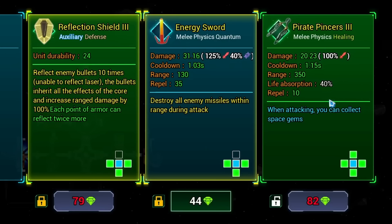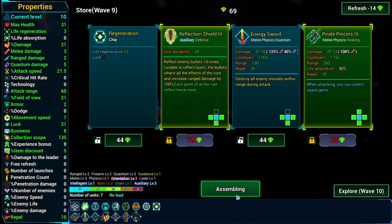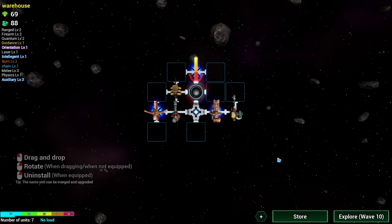Oh these pyro pincers have 40% life absorption - definitely want to hold on to that one. Okay I'm locking away too many things here. I'll swap off the energy sword because we're merging this one to level 2, so we'll need a level 2 to increase it further.